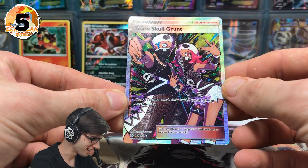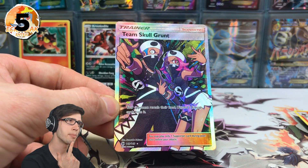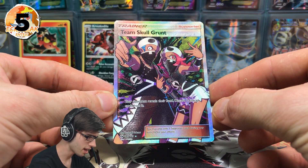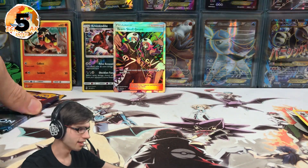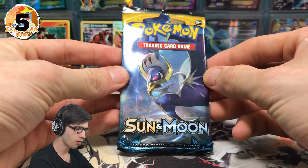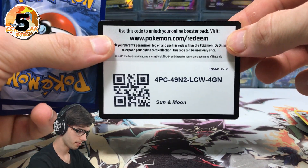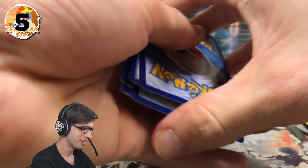My fingers were tingling! Let's have a nice look at this Team Skull Grunt Full Art — nice looking card. This was actually the first Full Art I pulled from Sun and Moon, which was at my pre-release. It says your opponent reveals their hand and you discard two energy cards from it. Awesome — five points right there. No Araquanid though. I've always been bad at picking the competitive pick ever since Season 2 — I just could never do it. But let's go into our final pack now and see if we can get an Araquanid — that is my goal.